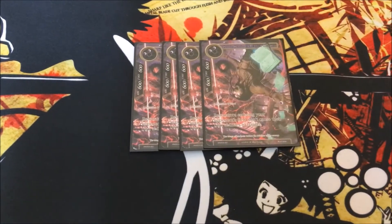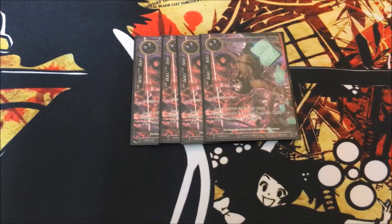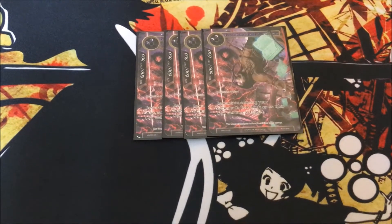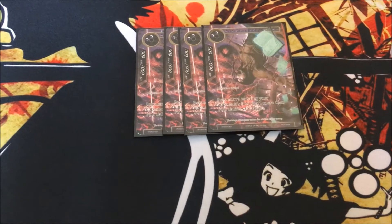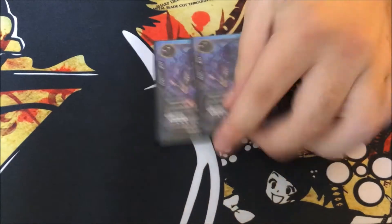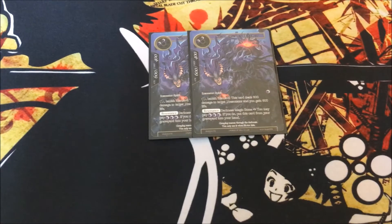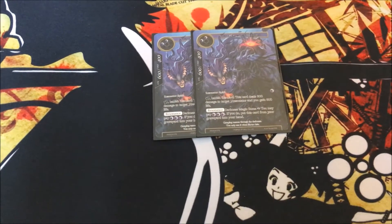From there we have the staple black control card: Abdul Ahazred, Poet of Madness — just an insane card. It prevents your opponent from doing shenanigans, prevents them from going off. You stick it on the board, protect it as much as you can, and your opponent normally doesn't have much to deal with it outside of maybe a Shade or a Dark Purge. Speaking of Shade, we played two of those — really good for clearing Resonators, really good for life gain, and recurring with Resonance is fantastic.